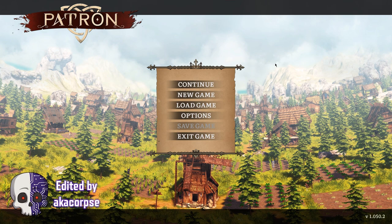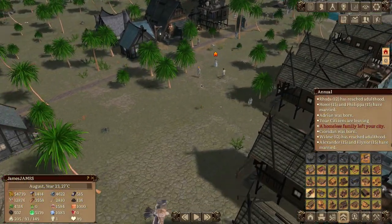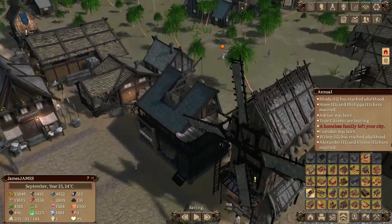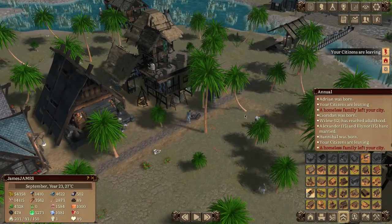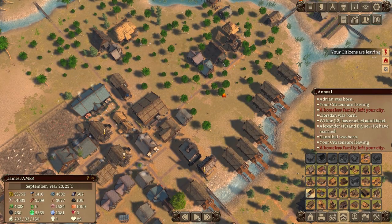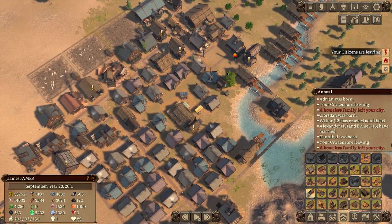Patron — or 'patron' as I've been calling it annoyingly for the past week — is a city builder similar to Banished in terms of era, style, and the type of game it is. We're making a lot of comparisons to Banished when we play this, and when we get into the actual gameplay you'll fully understand why.